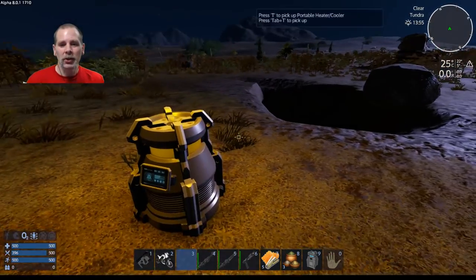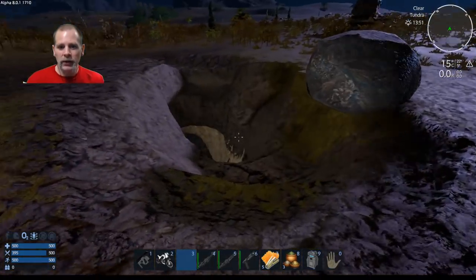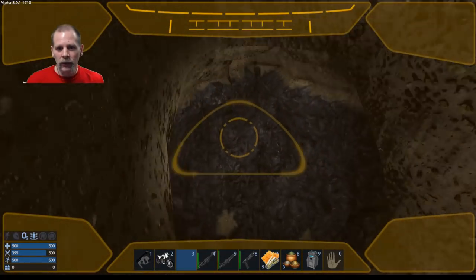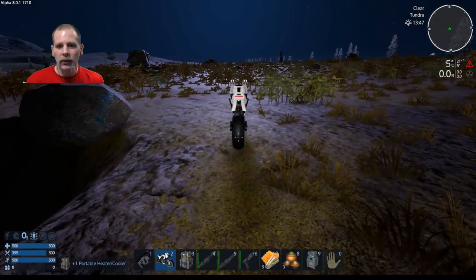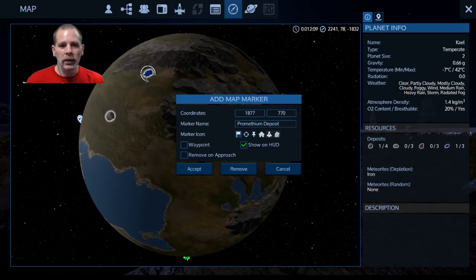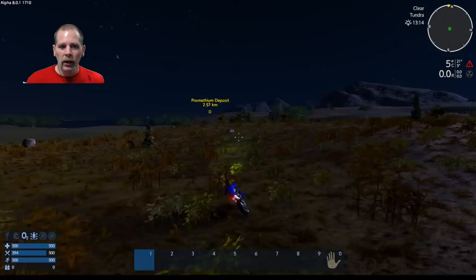Welcome to episode two. We're going to continue where we left off. I finished up this deposit as you saw at the end of last episode, had a little adventure getting the constructor out of there. So we're going to grab this thing, get on the bike, and head up to where the prometheum is — we're going to try to get that and build on the side of a mountain.